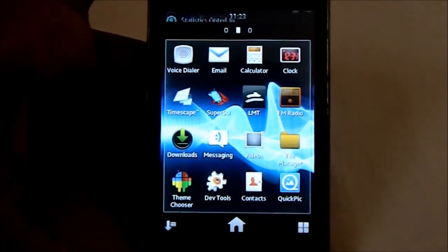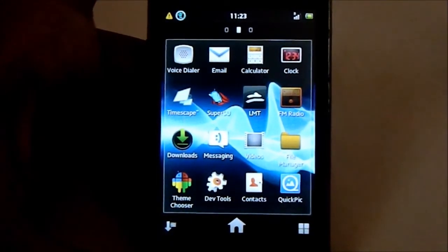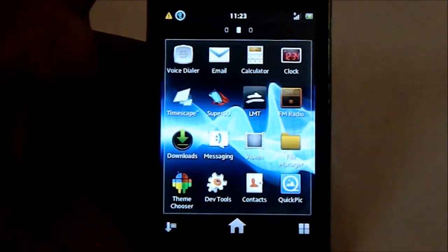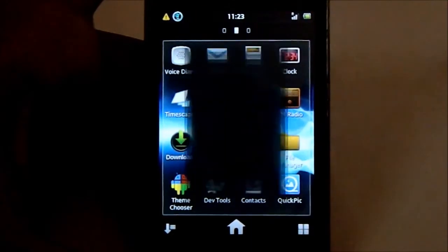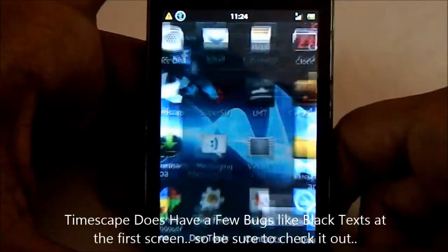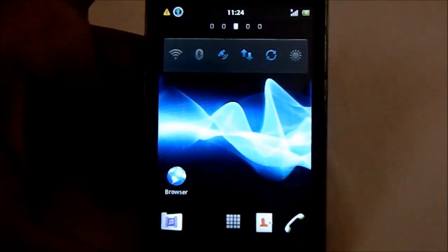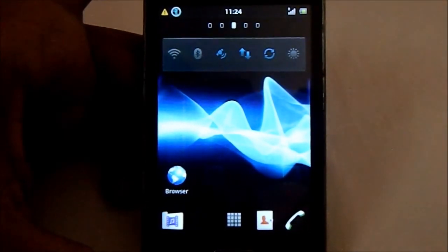The best feature of this ROM is that you have the ability to choose from a lot of options — the theme, the audio drivers, and more. You don't have to mix and match on your own to get the perfect blend; it's all handled through the installer. Be sure to check out the Timescape by this developer. Be sure to subscribe if you like it, leave a like, and share the video. That's it — bye!